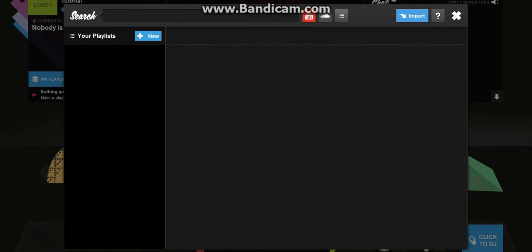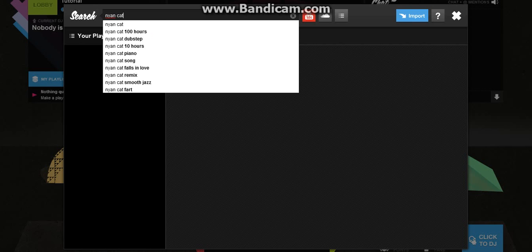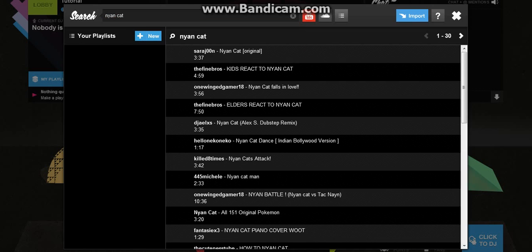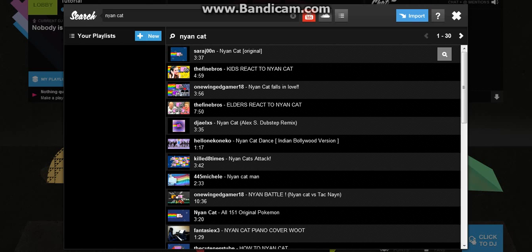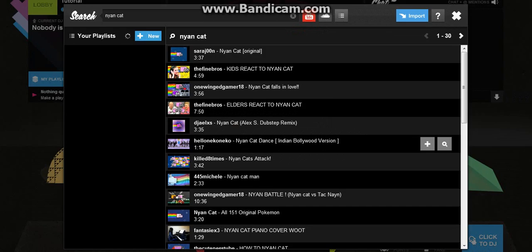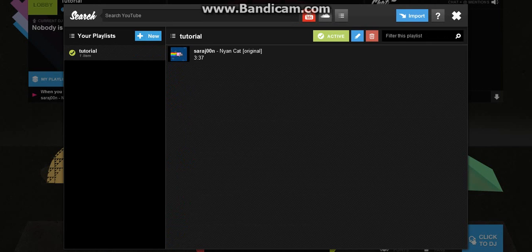So you just type in something like 'lion cat' in the chat, and it will show all the lion cats. Then just click this. You can create a playlist — I'll just call this 'Tutorial'. Click playlists, and there you go. Now you've got 'lion cat'.